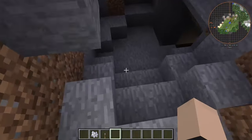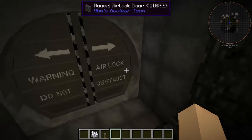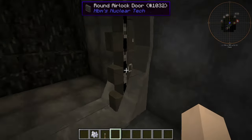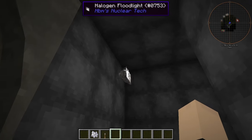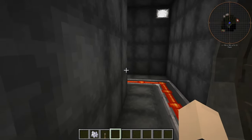This leads right into our nuclear missile silo right here. First things first, we have two airlocks, which is pretty nice — gotta be nice and safe. Those are absolutely beautiful. Also, we've absolutely used the heck out of the new lights in the HBM nuclear tech mod.